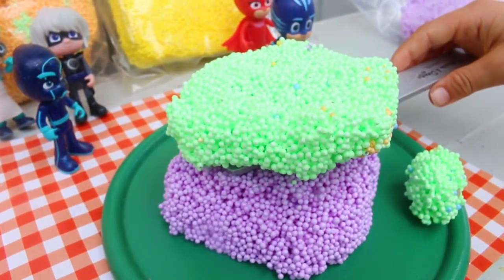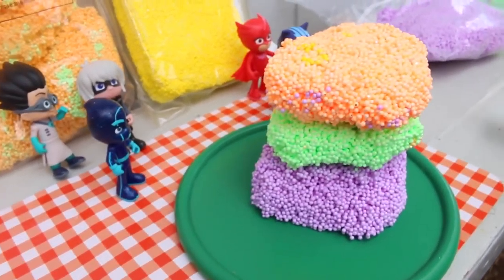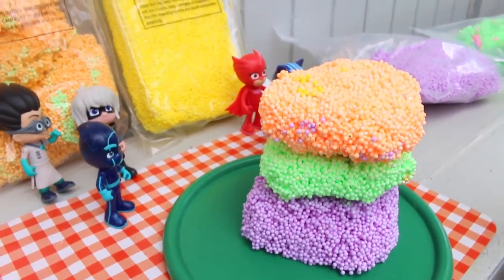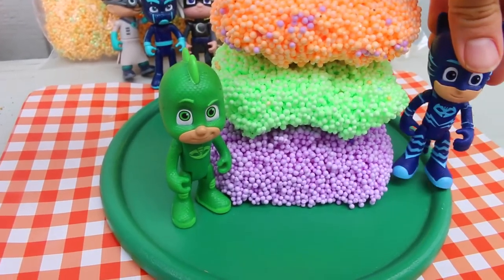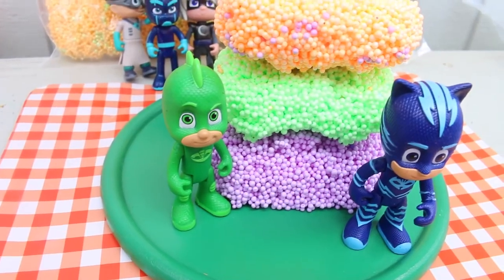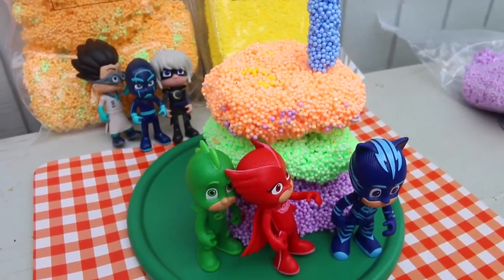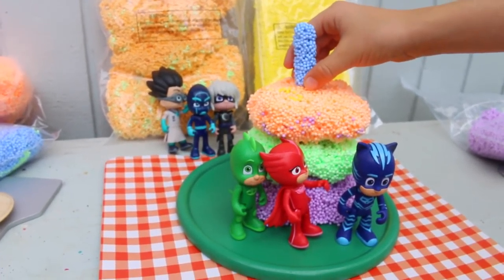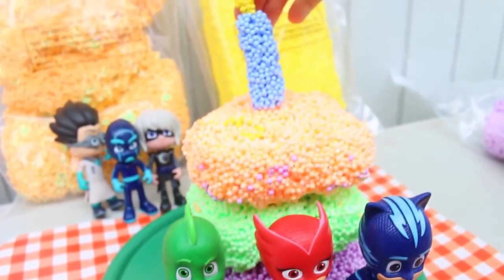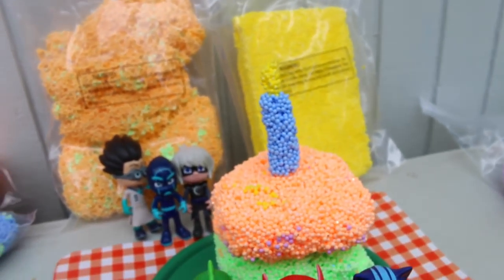You got a slice! Now we are going to add another layer. That is so big! That is cool. Maybe we should add some candles now. This cake is three layers, and I was thinking maybe we should have it for the PJ Masks and then we can make another cake for the evil villains. That's so cute - there's one candle. That's a big candle. And then the last thing we need is the fire flame. That is a very good candle, Wyatt.